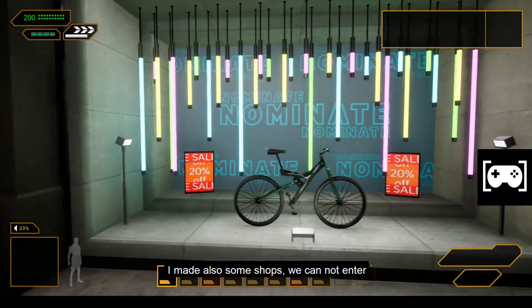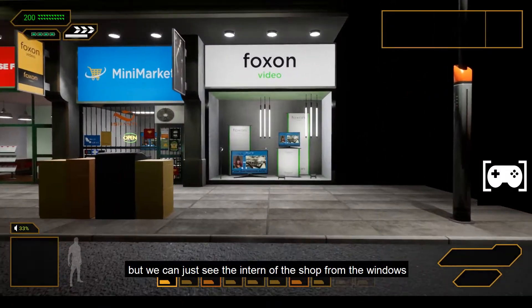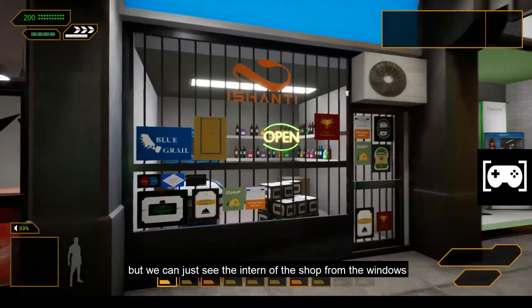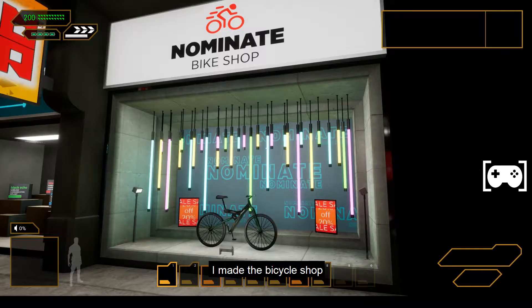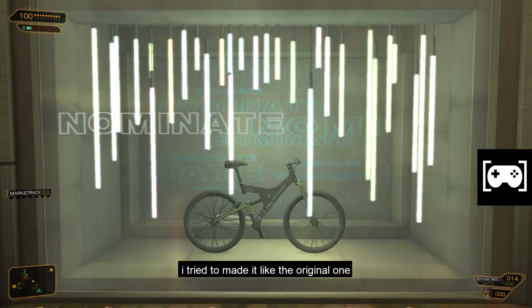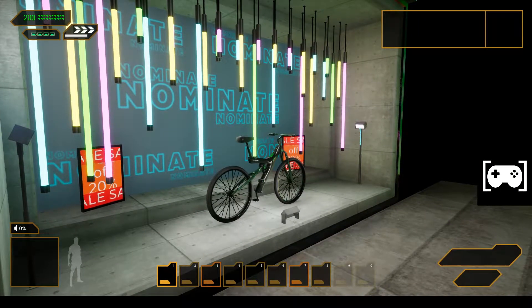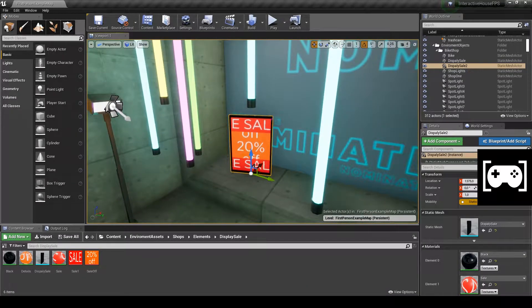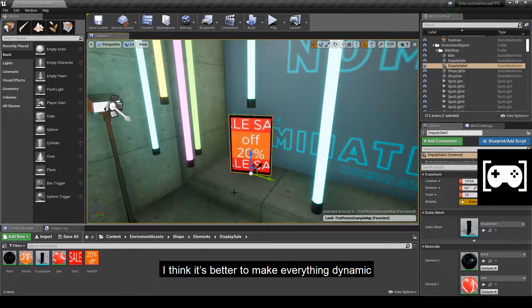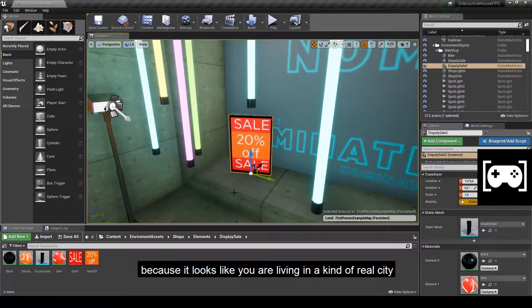I also made some shops. We cannot enter but we can see the interior of the shop from the window while walking in the street. I made the bicycle shop — I tried to make it like the original one from Deus Ex Human Revolution. I also made some particular materials like a dynamic one where you can read about the sale. I think it's better to make everything dynamic because it looks like you are living in a kind of real city, and that's a pretty good feeling.